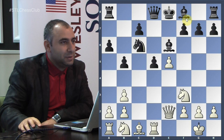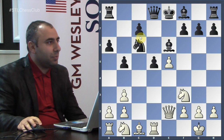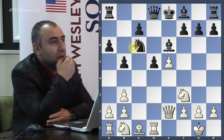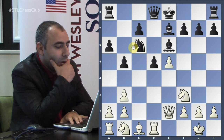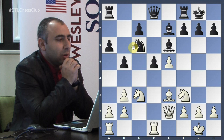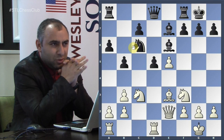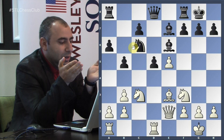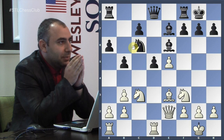After Bishop e7 and castles, unfortunately Black has no good way of getting the pawn to c5. So the c7 pawn is backward and the knight on c6 is vulnerable. White develops with Knight c3, castles, Bishop e3 — placing pieces on good squares and preparing Rook ac1. These positions are very difficult and annoying for Black because if you cannot get your pawn to c5, you're always going to be suffering under pressure on the c-file and d-file.